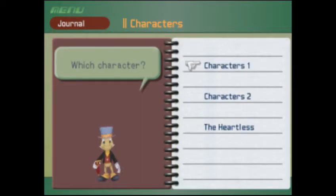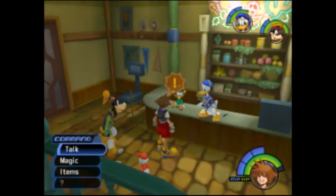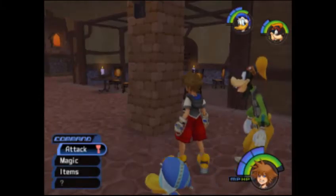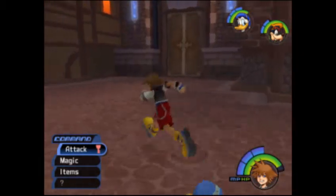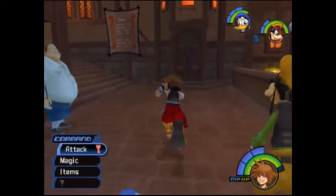If you've been following along, you should know what happens. Trinity list. Status — 65 points to level. Alright. Now what? Is there anything I need to do before I head out? I don't think so. Let's go explore the third district. Why not? You know what, let's go customize the gummy ship.